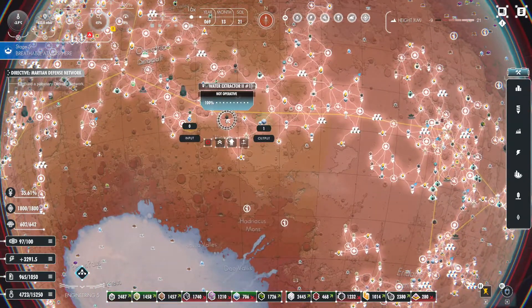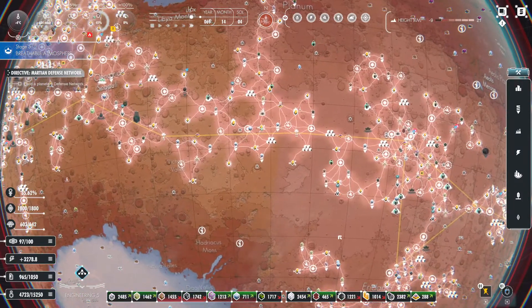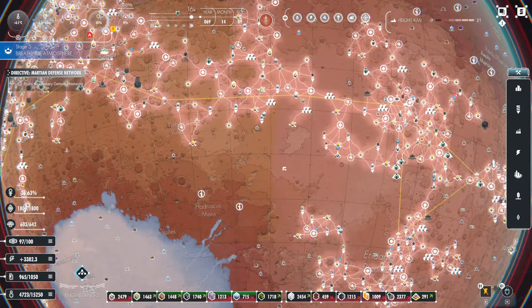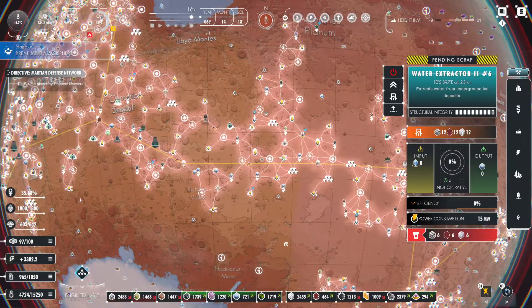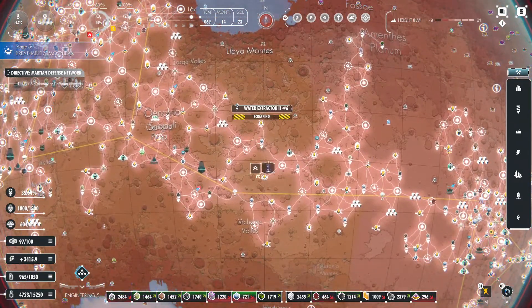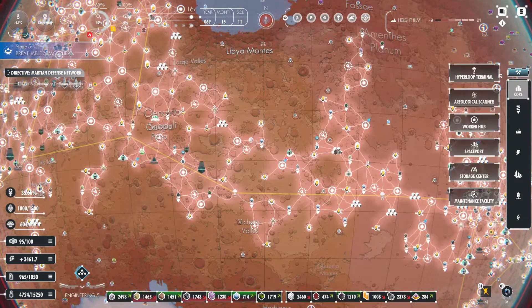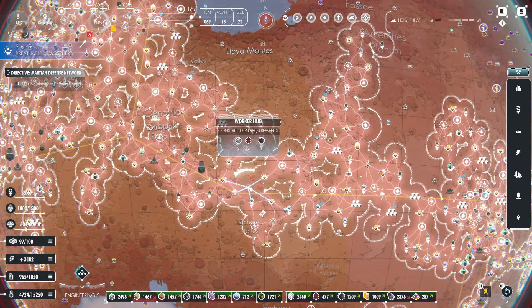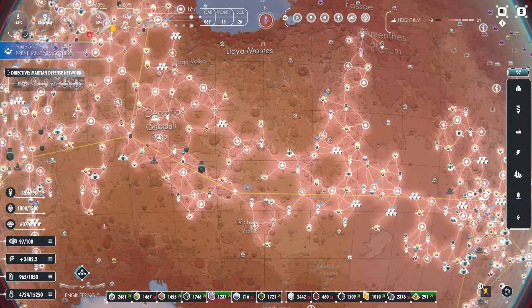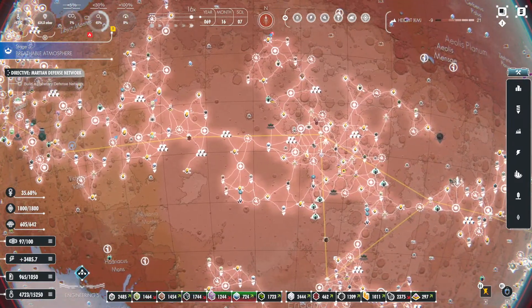It's a bit depressing we weren't able to grab more. Water extractor there is done. It is connected. Another water extractor there is done too, so that's going to be connected via hyperloop. I think what we can do — just to keep this area connected — is throw down an additional worker hub there, because another worker is not going to hurt us.